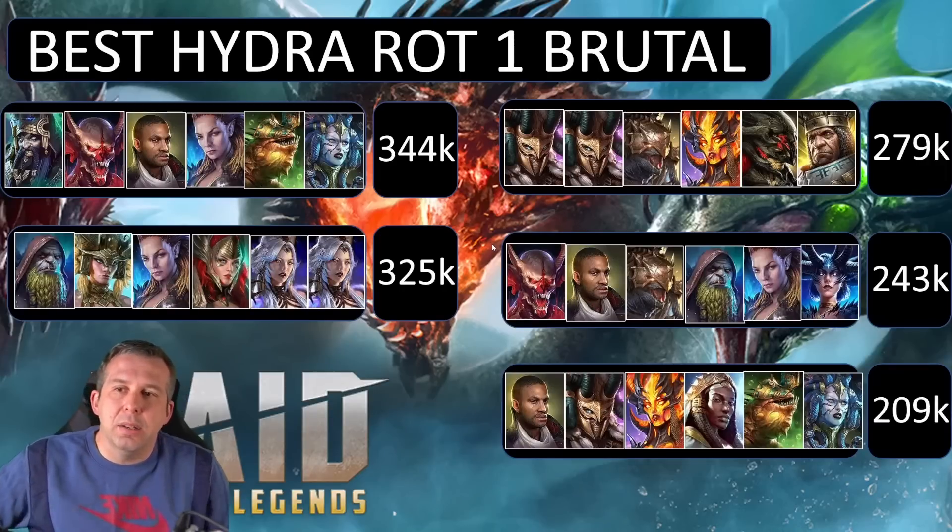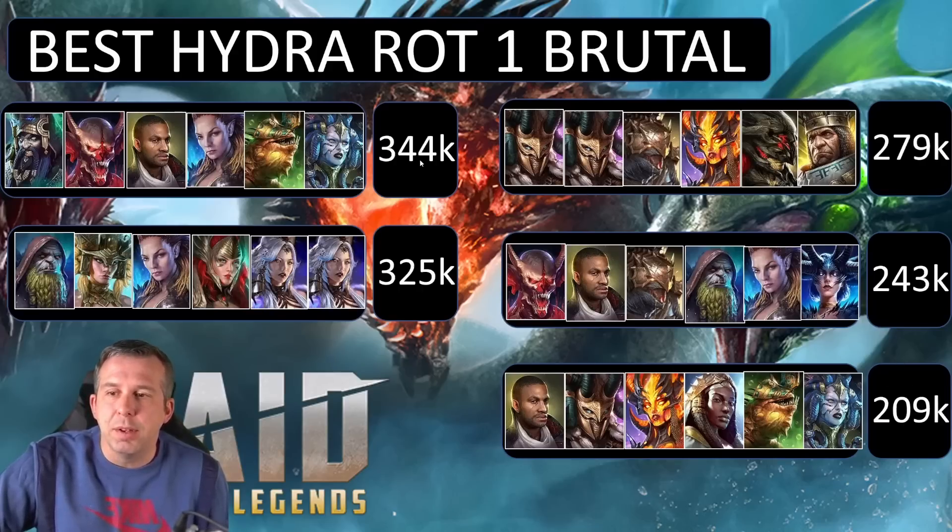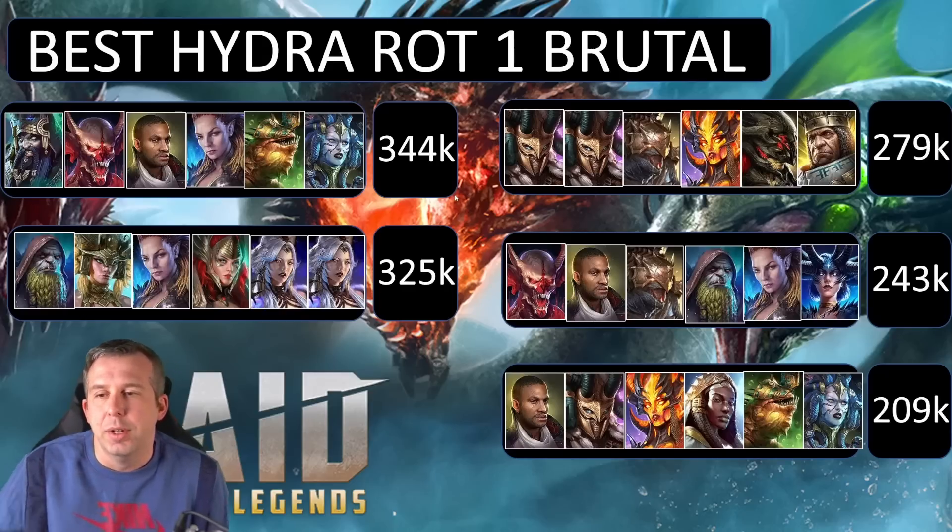Moving on to Hydra — the highest damage teams for each rotation on Brutal and Nightmare. Some of the same faces pop up, but also some surprising characters. For Brutal rotation one, fifth place hits 209,000 damage, first place reaches 344,000 — kind of insane. The common thread is using Shamal, or the Bishop, or Duchess to control the Head of Torment, with the rest of the team varying by comp.